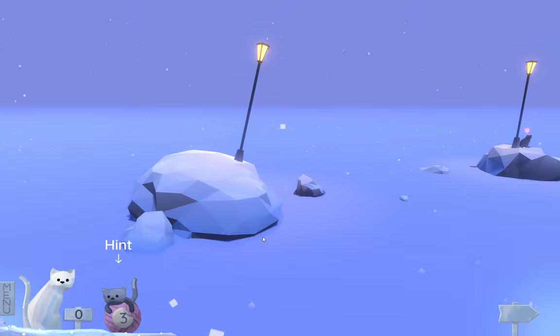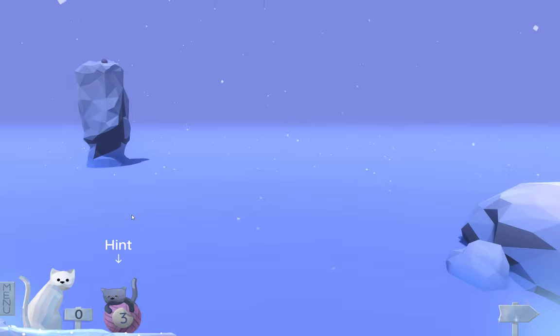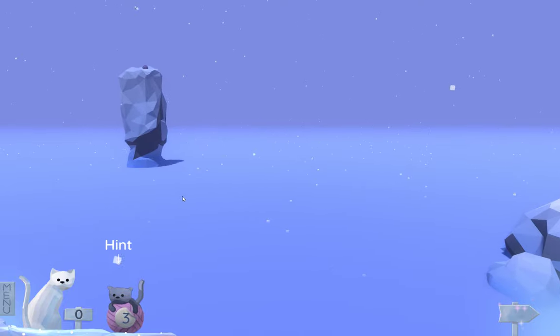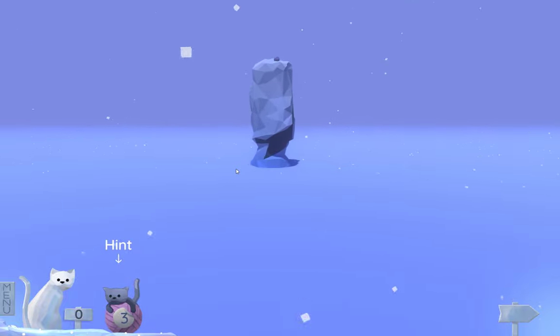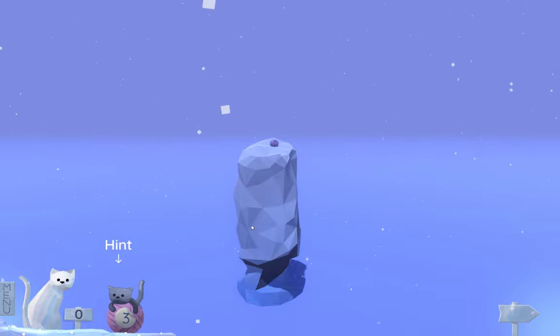Okay, so level two. Very simple. I'm going to use the mouse — hopefully you don't hear the dragging. We'll use the WASD keys to move around. Right here at the first island on the kind of tall finger, the first yarn ball is going to be right here at the very top of it.